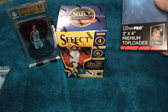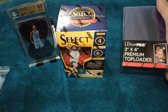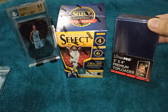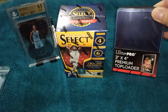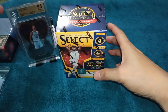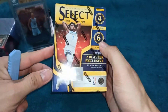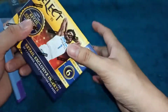Na-purchase ko to sa isang online seller dito, naka-grupo ko din. Shoutout kay Madam Teresa. Nagsama rin siya ng pre na Ultra Pro premium top loader. So ito yung gagamitin natin na top loader sa mga mapupul natin na magagandang cards. So yung gilig ko lang, usug lang natin ng konti sa Ja Morant. Ito na, ang ating Select blaster pack. Simulan na natin to mga kalodi.